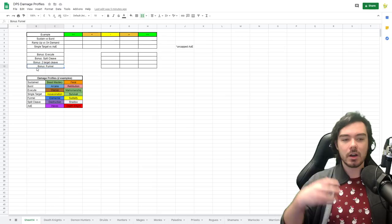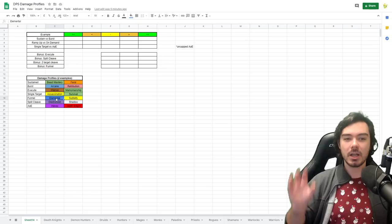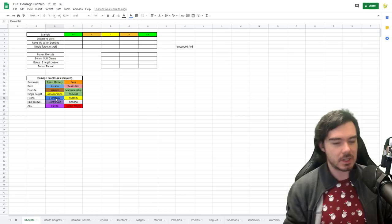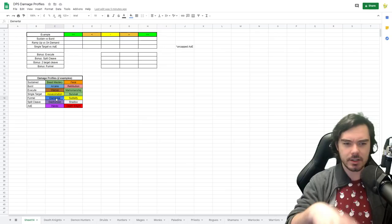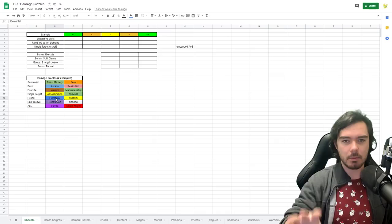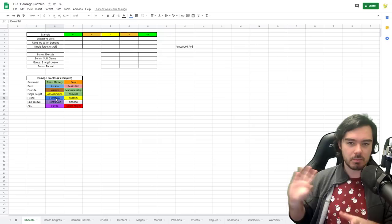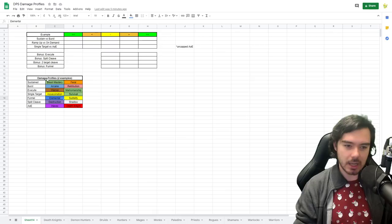Funnel is similar to cleave but means you use multiple targets to increase your damage on a single priority target. Elemental Shaman is the best example — you put Flame Shocks on three targets, and each time those proc, you get an instant cast Lava Burst from Lava Surge, which you throw at the boss. By Flame Shocking adds, you get way more Lava Bursts to throw at the boss, massively increasing your single target damage for just a couple of GCDs. That is funnel.